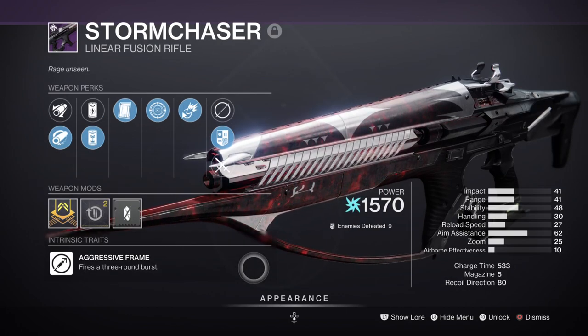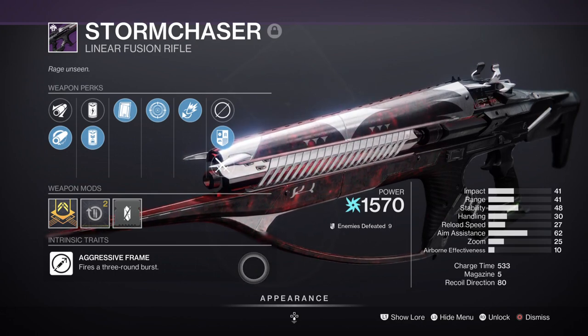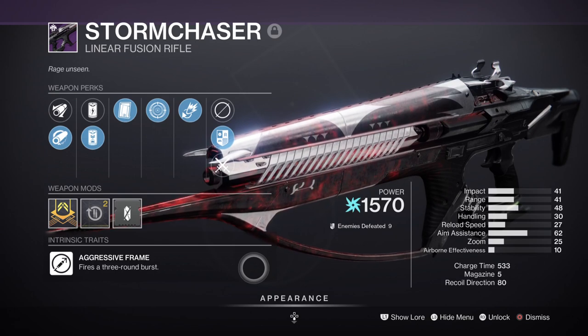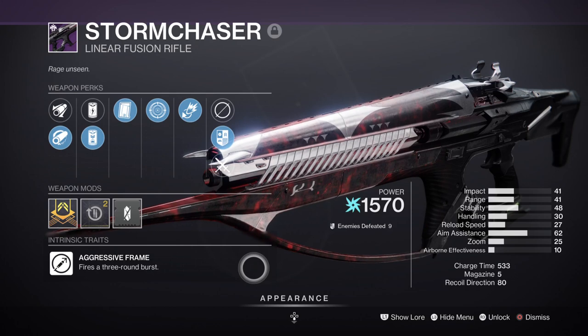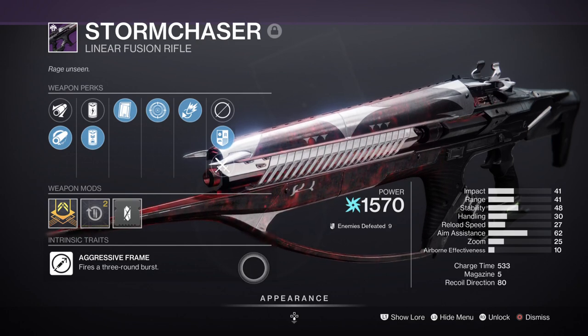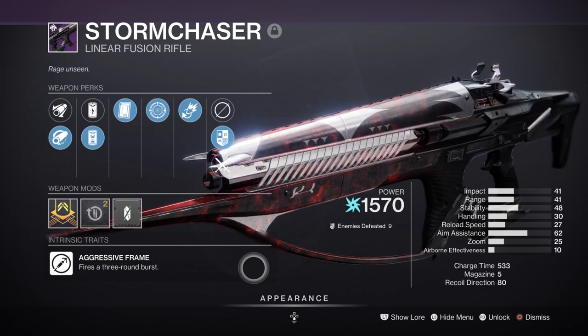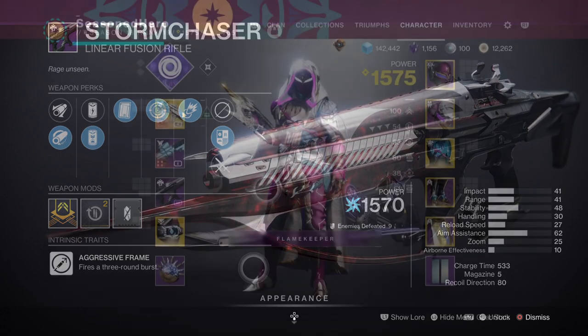For heavy we have the Storm Chaser linear fusion rifle with Clown Cartridge and Frenzy — another great DPS weapon that everyone with access to the latest dungeon should try to farm for. Since it shoots three bolts per round, you get a higher DPS count per critical hit landed, and it's also good for ammo rotation over time. The Taipan linear fusion rifle is also pretty good, and I'd recommend getting one for yourself as it's void and will do well with this build in terms of high DPS straight out of the gate.